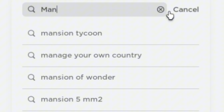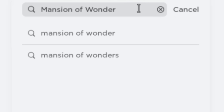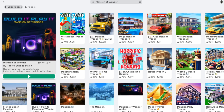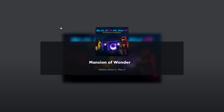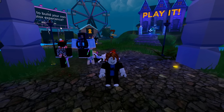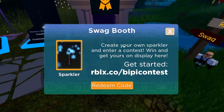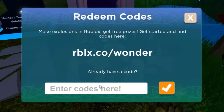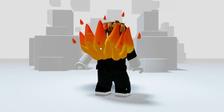Search this game called Mansion of Wonder — this one with the big icon. Enter the game. We're in, now just follow where I go. Press E to start redeeming codes. Enter these following codes — for the first code type 'boardwalk.' If this badge pops up on your screen, that means you got the item. This fire item on my back is what you get from the code — is it cool, right? Redeem it now.